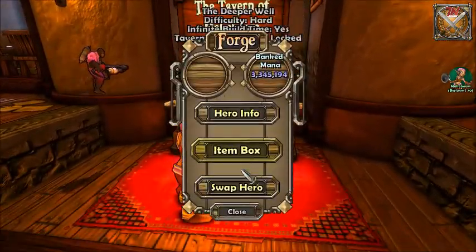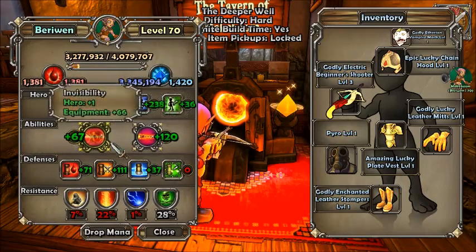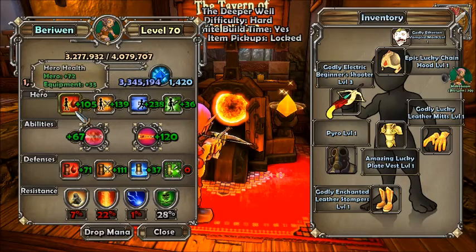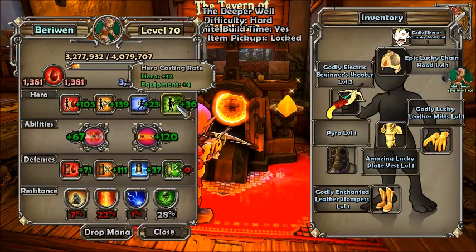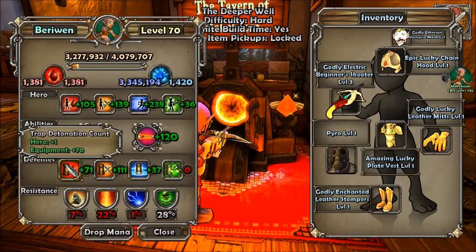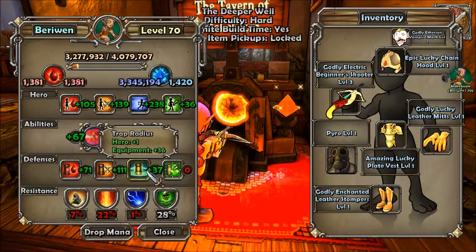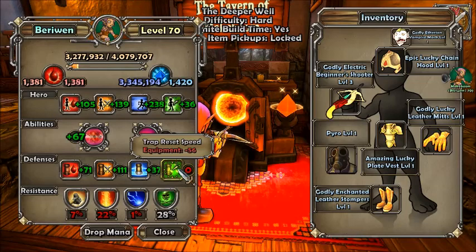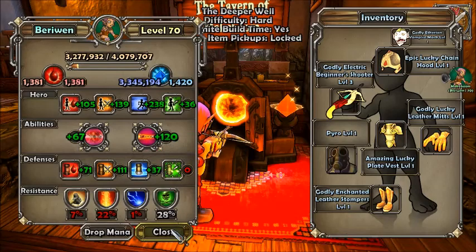There are two things to upgrade when you go to hero info: hero and defenses. The abilities you don't really need to worry about until you're a higher level. The hero tab has health, base damage, speed, and casting rate. On defenses, for the huntress, there's detonation count, health for the towers, base damage for the towers, the radius of the towers showing how far out they attack, the trap reset speed, and how fast they shoot. The huntress is definitely more of a hero — you want to upgrade the hero attributes.